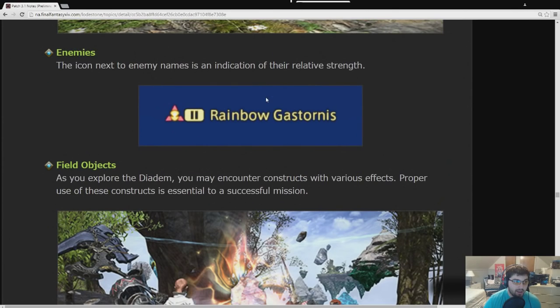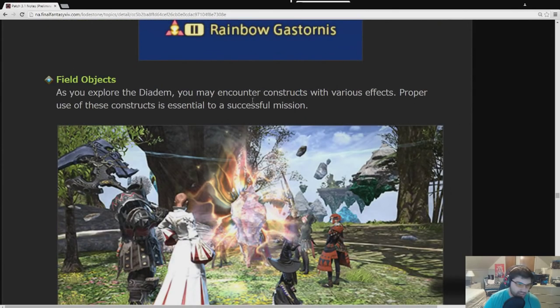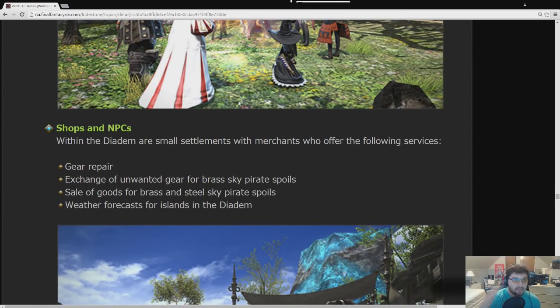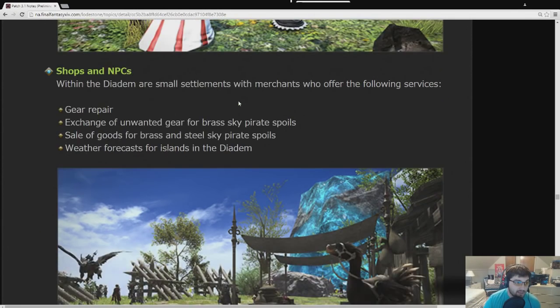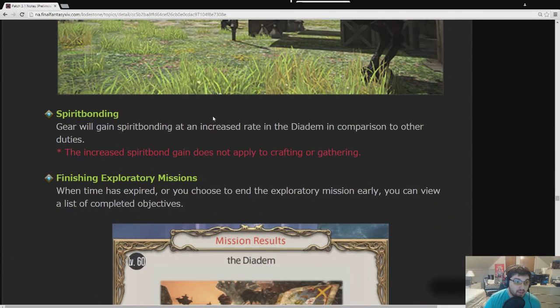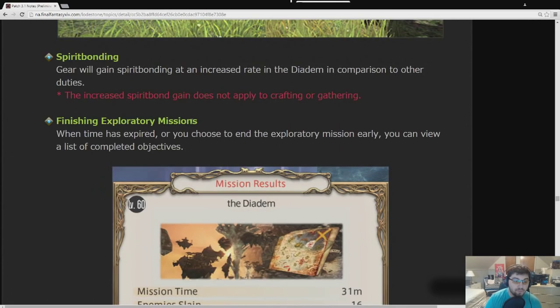There's enemy difficulty and field objectives you can do. You may encounter constructs with various effects; proper use of these is essential to a successful mission, though they don't explain much more than that. There are shops and NPCs out in the Diadem where you can get gear repaired, trade in spoils, or get weather forecasts. Spirit bonding is faster in the Diadem compared to other areas for Disciples of War or Magic, so you can spirit bond a lot faster and get more materia through this game mode.